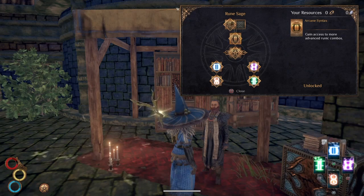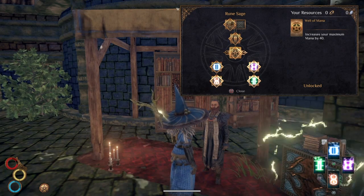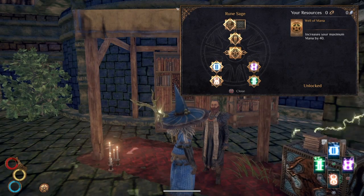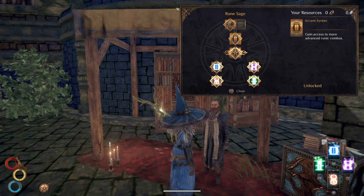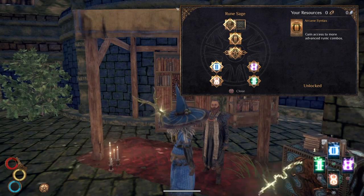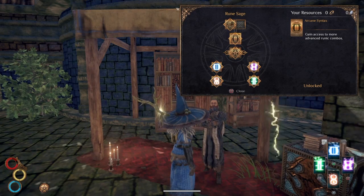I have gone on to learn all the skills, and you'll see the well of mana is really useful for a good increase in your max mana. I went for the full plus 10 from the lane line, so I've actually got 240 max mana at the moment. This one then gives you access to more combos and is really useful to go for to get the full versatility of those runic magics.